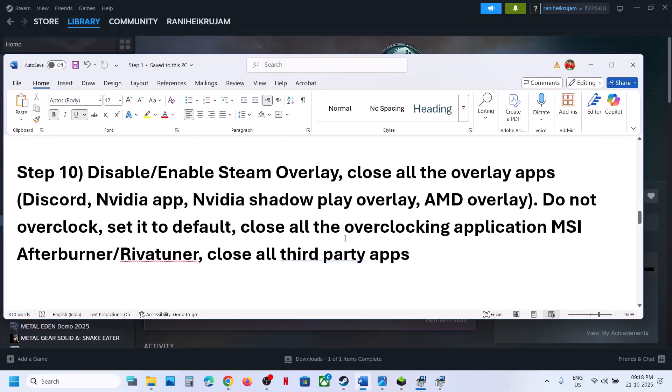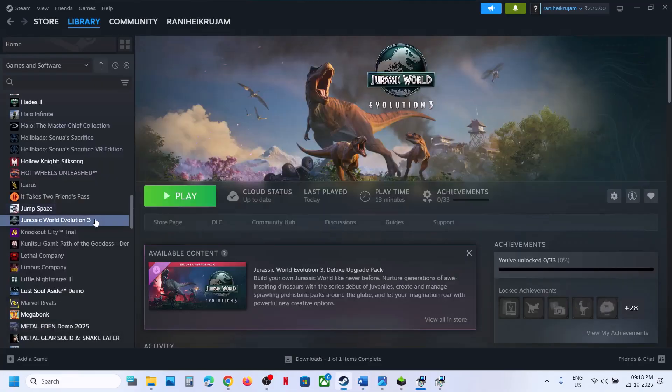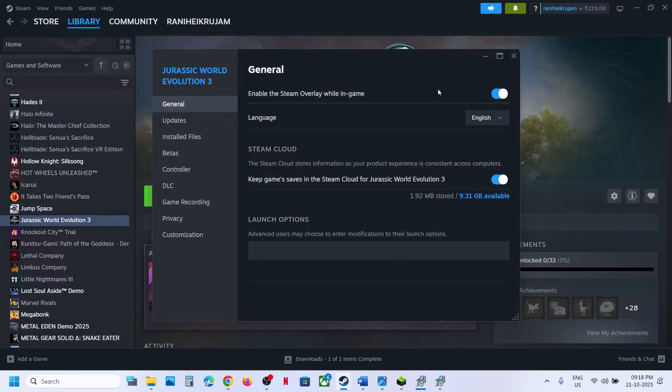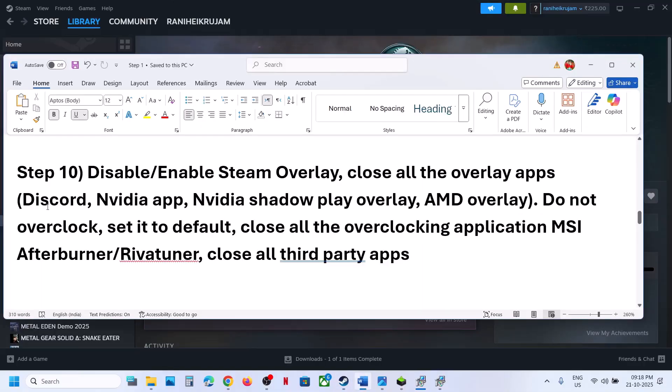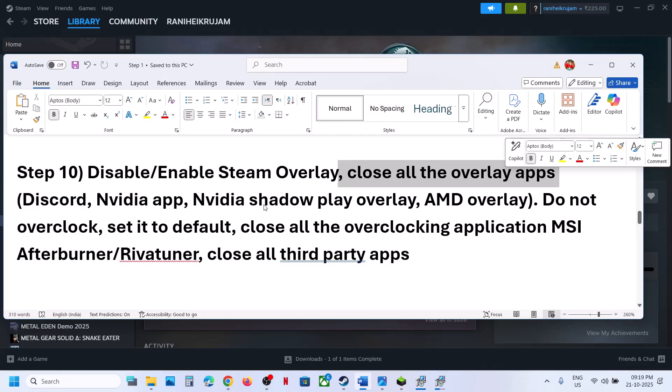The next step is to disable or enable the Steam overlay. Go to Steam, right-click on the game, select Properties, and look for 'Enable the Steam overlay while in game.' You can turn this off and relaunch the game. If it was already off, turn it on and check — try both. Also, if you have any other overlay applications running, such as Discord or the Nvidia app, go to their settings and turn off the overlay, or close those applications entirely.